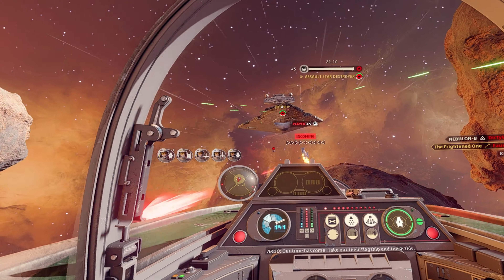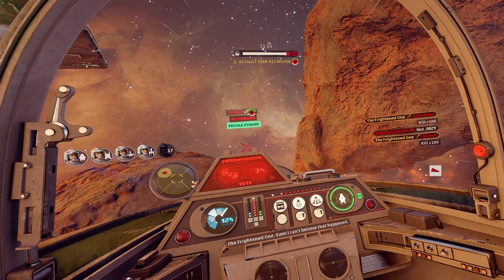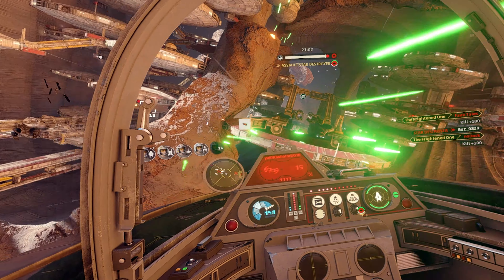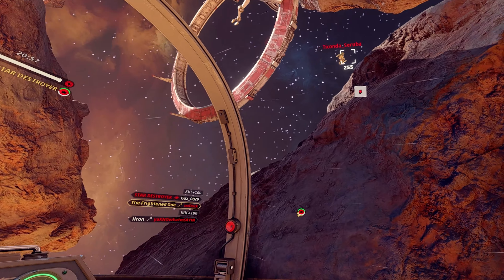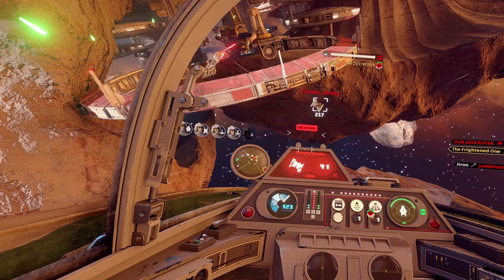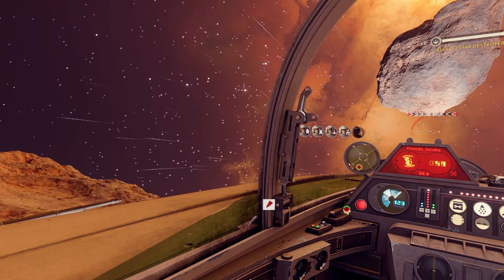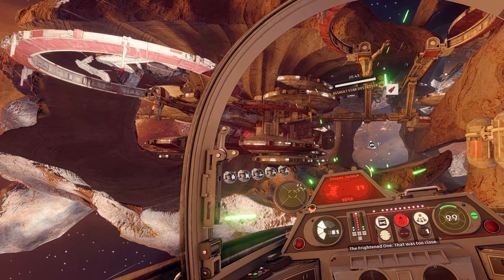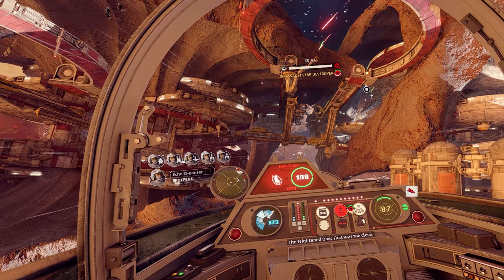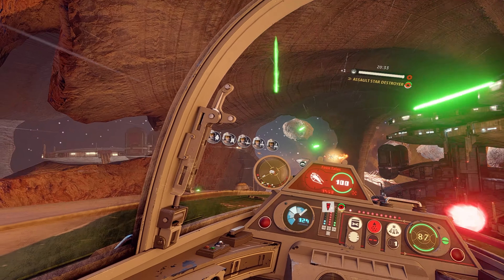These support ships can take a lot to bring down — they can take a lot of hits before they go down. But they make a pretty versatile support craft. I've used them quite a bit when I play as the Empire. And I'm flying toward the Star Destroyer, which is completely the wrong way to go at this point, at least by myself — so I hightail it out of there.